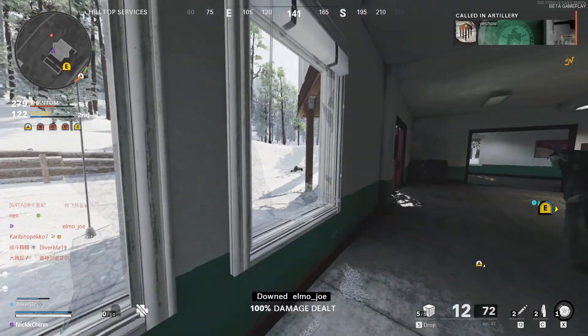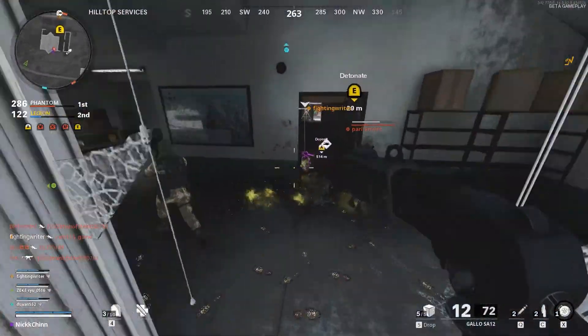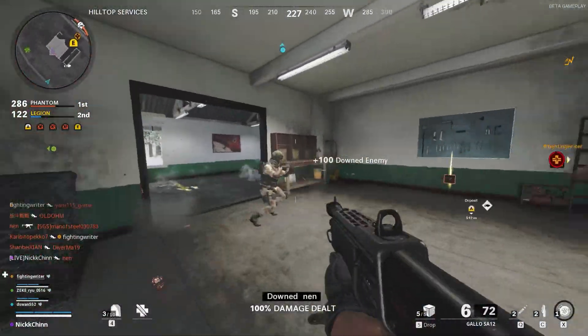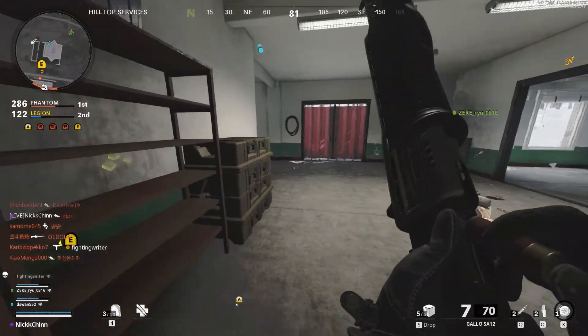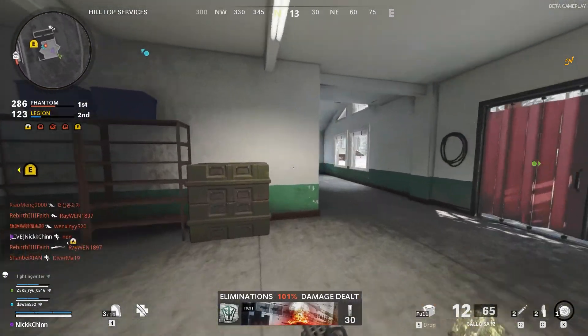I ran out of bullets for my AK-47, so I had to get a snowmobile to get close to people with my shotgun. And check this part out — oh my god. Shotgun close range inside a house. It's insane. Look at this. Come on. Next clip, let's go.